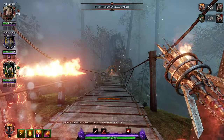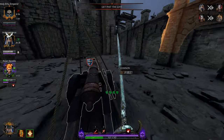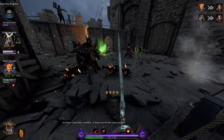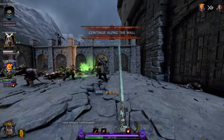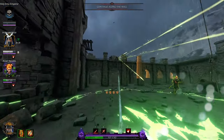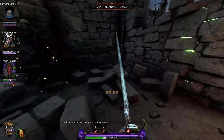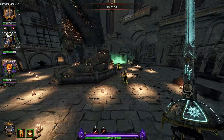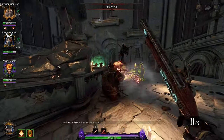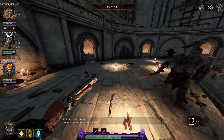Next up we have the Life Leech Sorcerer, also known as the Leech. His armor type is Infantry and his race is Chaos — so Chaos and Infantry for the Leech. Leeches are in my opinion the easiest special to deal with. They have big heads that are easy to headshot, they're a big target in general, and they come to you, so it's not really that hard to shoot them.